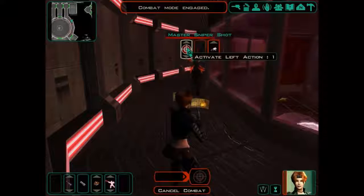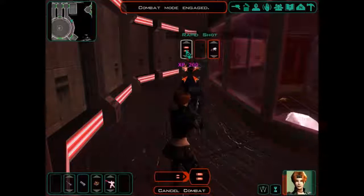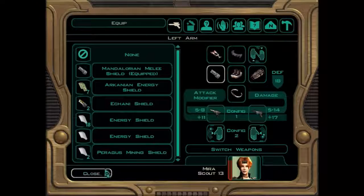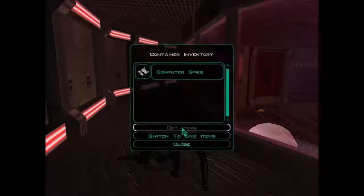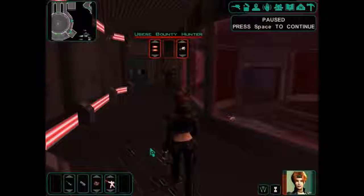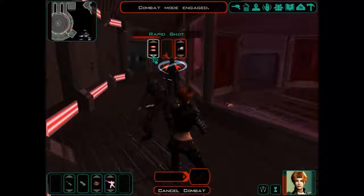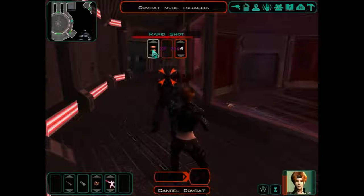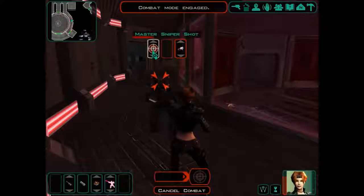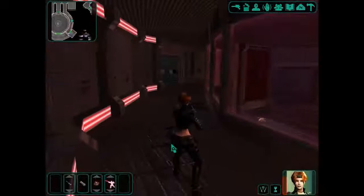Mira's doing a great job taking down these bounty hunters. Let's go and grab these remains — computer spike. Let's take out this guy here. There we go — stunned, beautiful. Should take more damage when he's stunned as well. There we go. She's doing a great job with these blasters. That's amazing.